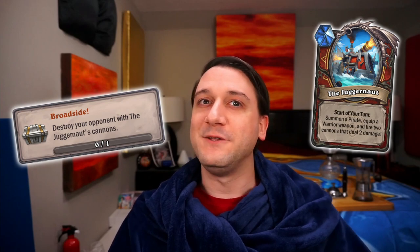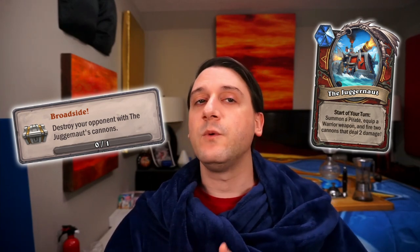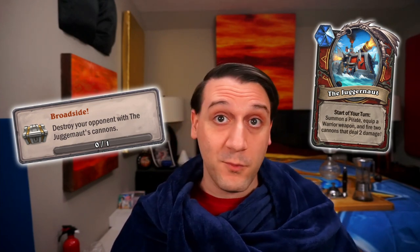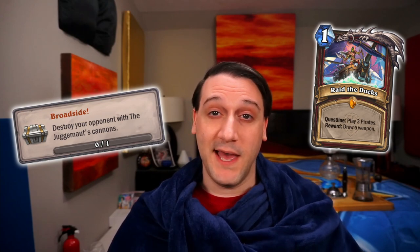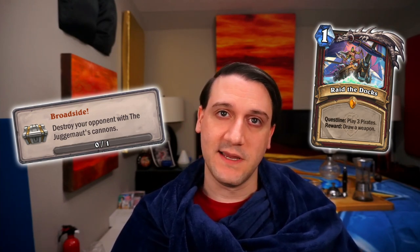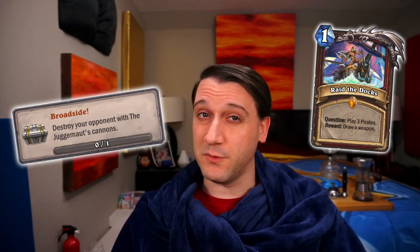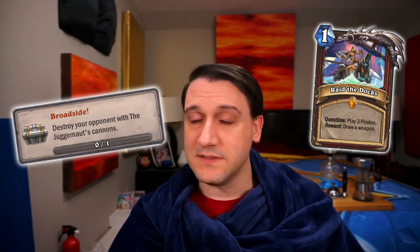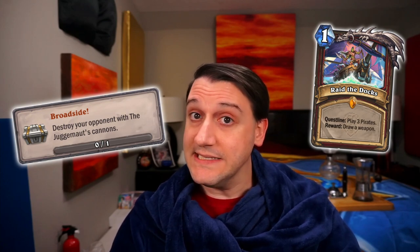Next up, let's tackle the other achievement terrorizing the seas: Broadside. For this one, you have to finish off your opponent with the Juggernaut's Cannons. By adding Youthful Brewmaster into both decks so we can bounce Rokara and summon an additional Juggernaut or two, having more Juggernauts firing each turn improves the chances of the shots going face and opening the door to complete this one. If you have Raid the Docks, the decks we just covered are the ones we suggest. However, not everyone has this questline, and it's not possible to get the questlines from Duels buckets. Hearth Arena's tier list does show it as an option within Arena, so it may be possible to draft it, but drafting it along with sufficient pirates to trigger it and still win games — since the finishing blow has to be with the Juggernaut's Cannons — is likely to be a major challenge.